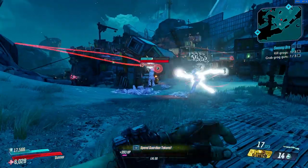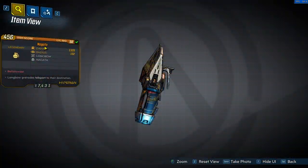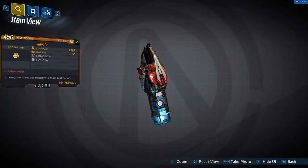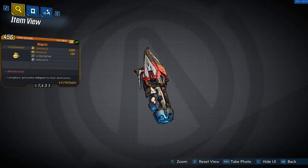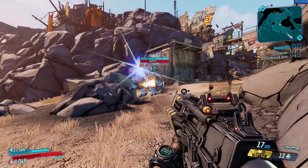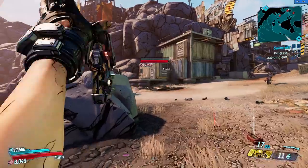I say this now once so I don't have to repeat myself, and with that out of the way let's jump right into the video. Starting off part 2 we have the Nagata grenade mod from Hyperion. The name, mechanics, and the red text 'Beltalowda' are yet another reference to the TV show The Expanse, just like the legendary weapon Star Helix. It will never have any element and will always be a longbow grenade that spawns a ring of 8 grenades that launch forward and explode on impact.